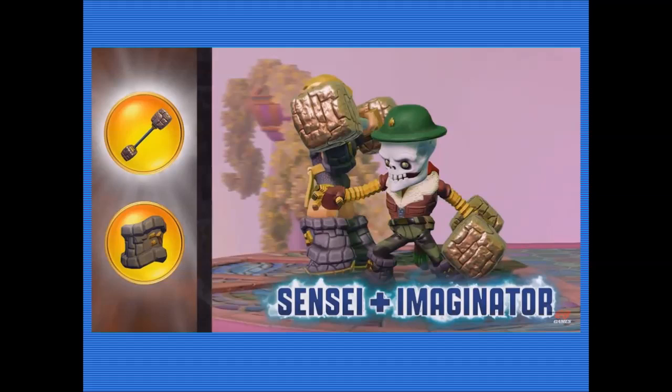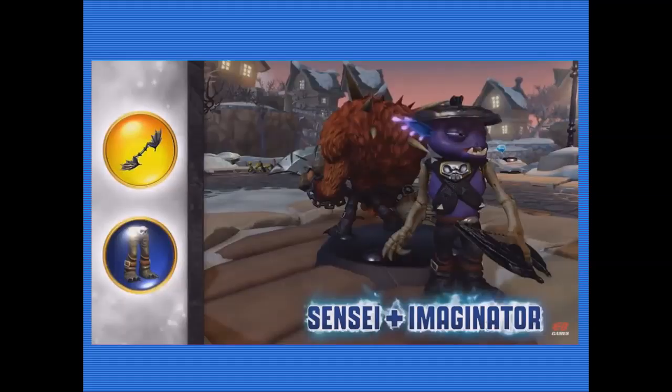Next up we have Barbella, so you get the weapon — those barbells — and you also get the bottom shin pads. You can see on that guy there with his camo pants and robotic stretchy arms and his flint jacket. Then we have Wolfgang. When I first saw that picture I thought, what the heck is that? That's actually his bow. So you unlock the bow and you unlock the trousers. You might notice there are different colours on these different things — that is probably the rarities, which is rather cool to see.